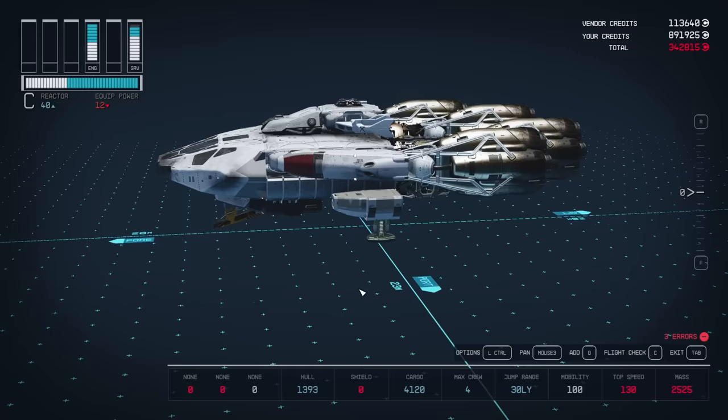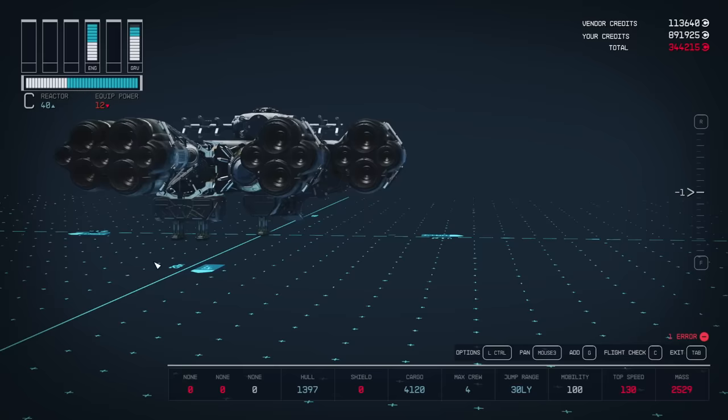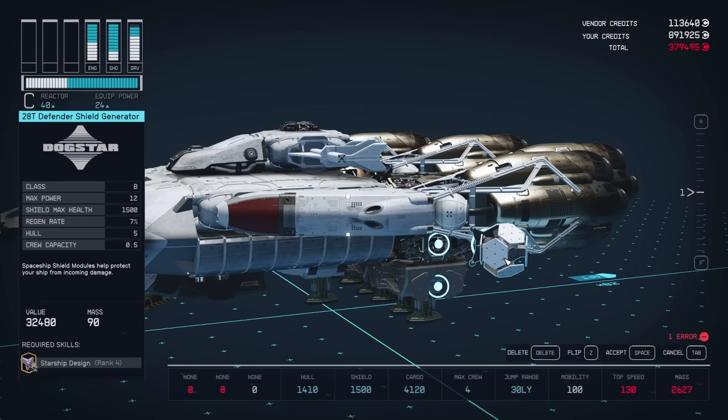Grab the first variant of the NG-20 landing gear and snap it right behind the cargo bay. We're going to need three of the wide variants of the NG-20s — they have a snapping point on the side, which is key because we need four total landing gears for this build to work. If you want a more powerful shield, you can snap it to the top of your reactor, but for this build I'm going with the 28T Defender Shield Generator, snapped right to the landing gear.